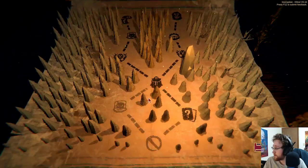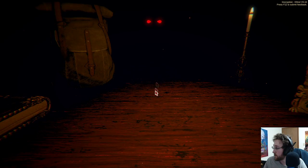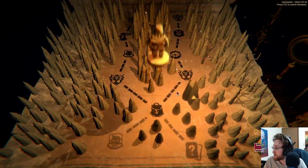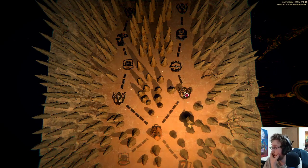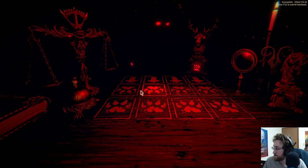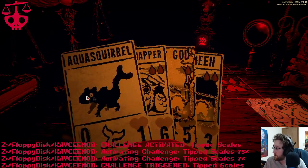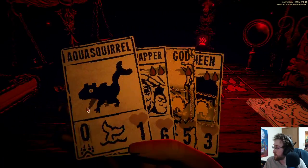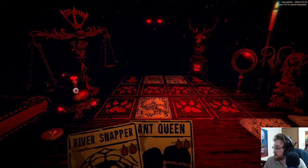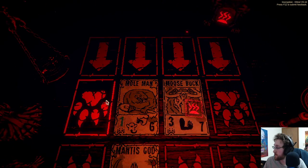Let's do a raven — raven sounds good. Come on, good items. Magnifying glass isn't bad. Scissors — yes. I could double it up here and get the skinning knife — I might just do that, depending on how this one is played. That's a mole man — we're gonna have to do this first. That's a scary moosebuck.